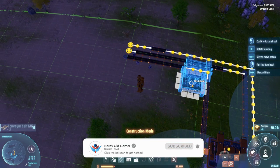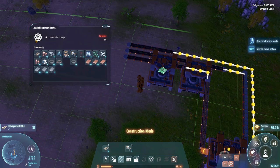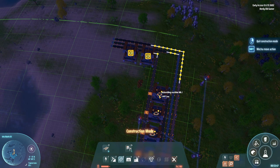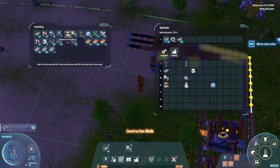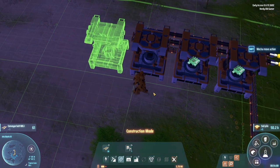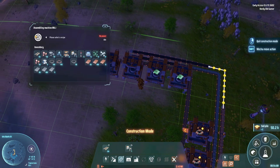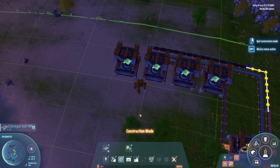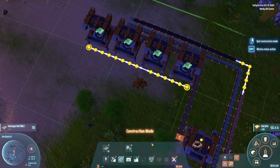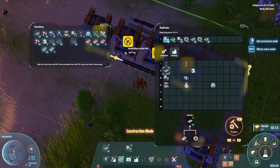Let's see how long it takes to make a circuit board - one second. I think we've made one or two too many of these. Let's make four circuit board assemblers. So: make circuit boards, make circuit boards, and spit them out here. We're going to need more sorters - let's make 20 of those.